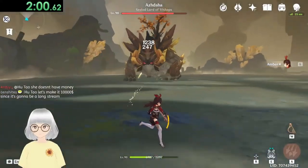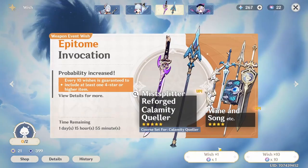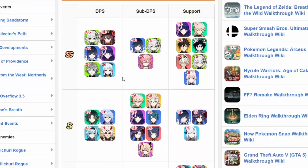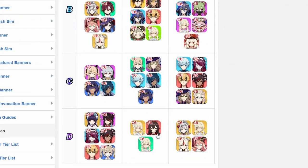Yes, Amber. Amber is that one character you got when you started Genshin Impact and never used again once you did your first 10 pull on the Noelle banner. And also, she's known to be on the last place in every single tier list.